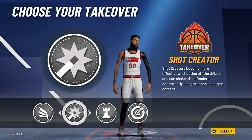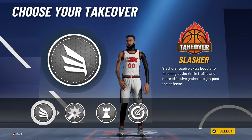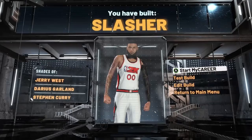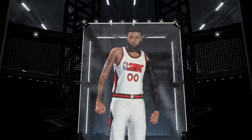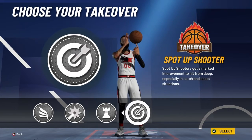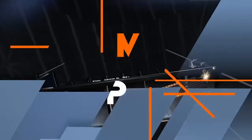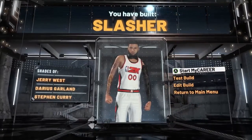As far as takeover, you could pick shooting takeover, but for this build I picked the 5-and-1 takeover. So either 5-and-1 takeover or shooting takeover. My build had shades of Jerry West, Darius Garland, and Stephen Curry — you guys know them, very awesome and great players. You can also pick shooting takeover, that's very good too.